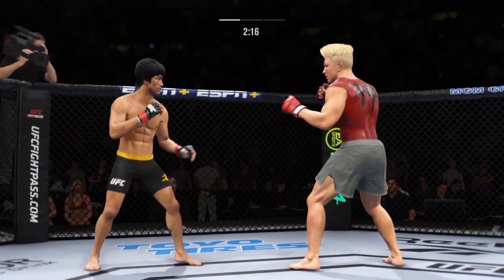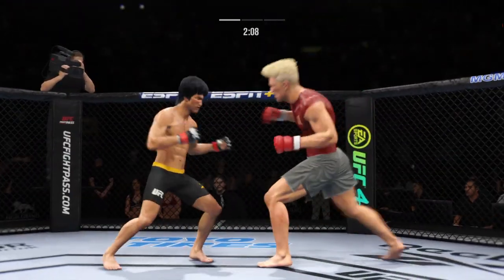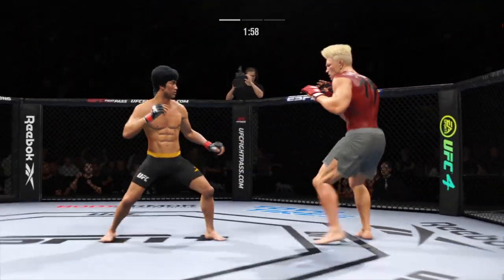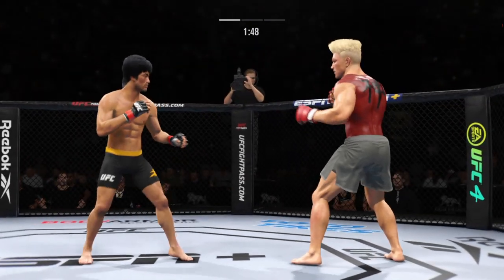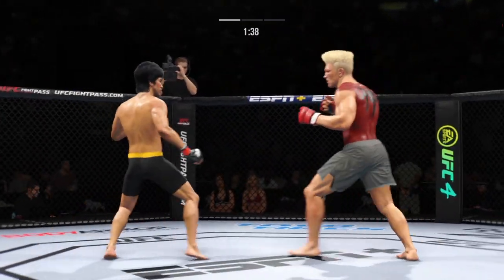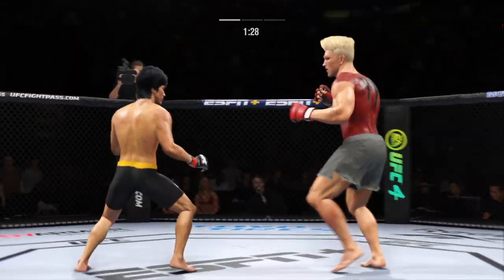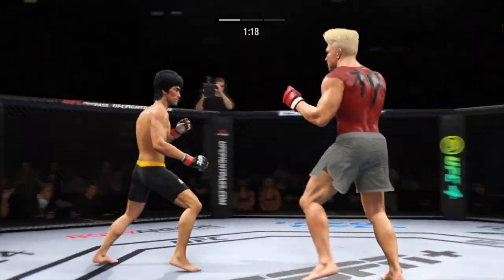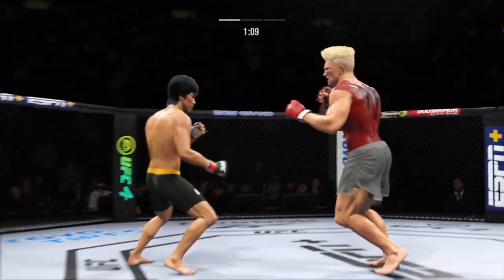He might be out. Big knee to the body. Beautiful kick. Straight right hand, no good. Nice connection by him there with the right hand. The right hand is the dominant hand, and you can see how well he throws it. He's landing these big body kicks over and over.